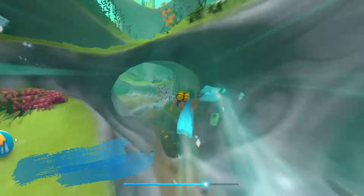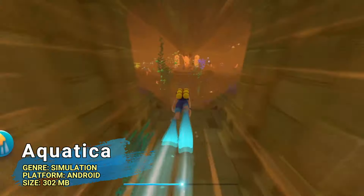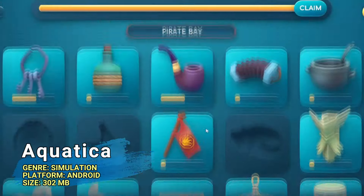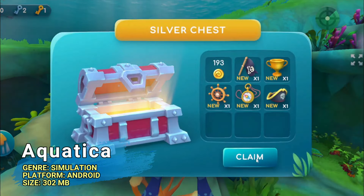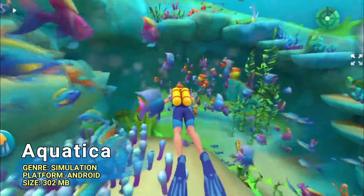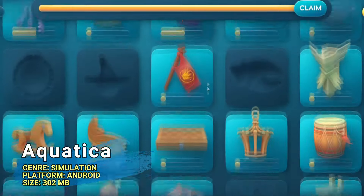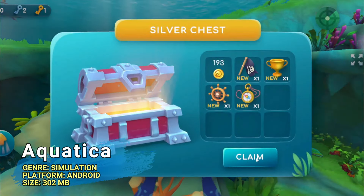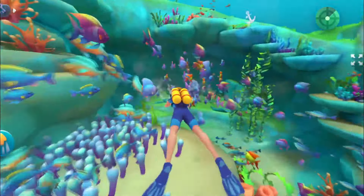At number 23, we have Aquatica. This is a simulation game for Android that lets you dive into the underwater world. With only 300 MB, it offers a really calming gameplay where you can build and manage your own ecosystem. There's the occasional action — you're gonna be discovering exotic marine life, creating thriving habitats, and enjoying a peaceful underwater scenery. It's a great game if you like simulation games and had a bit of a moment with Subnautica — it's a little bit of that too.